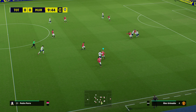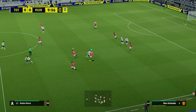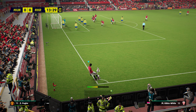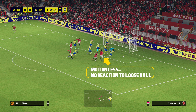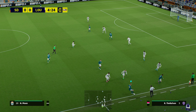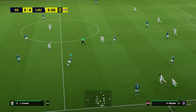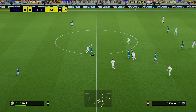I just want to touch on the shielding — it's absolutely rubbish. It causes more harm than good. There's a disconnect between the player and the ball; sometimes you use it and your player just stops on the spot while the opponent runs around. You should be able to hold it and still move your player, and your player should contextually protect the ball. But in this game your player literally just stops and lets the ball run ahead for someone else to take.